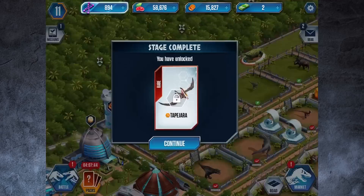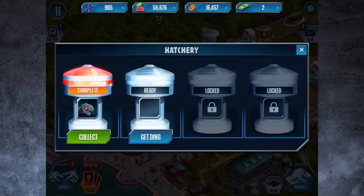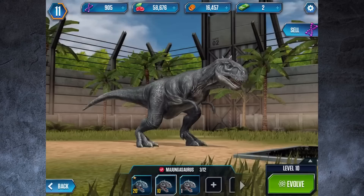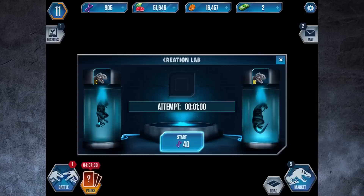Victory is ours! We got 20 DNA and we unlock the Tape — a rare dinosaur. Sadly we can't hatch him yet — not enough cash. Back to the hatchery: we've got another Madge ready to go. We need to evolve him, so we need to get him to level 10 first. Feed him, Madge — get big, become the bigger dinosaur!